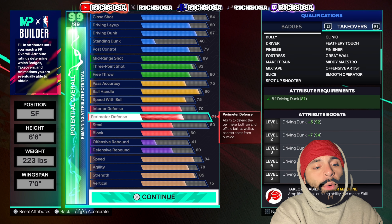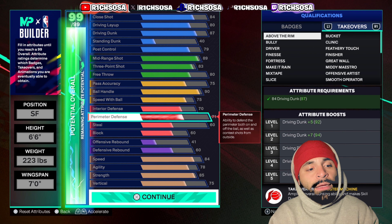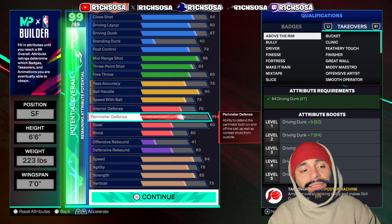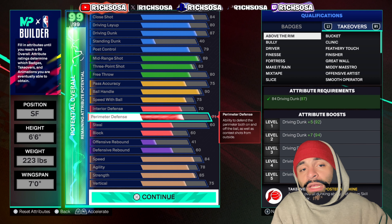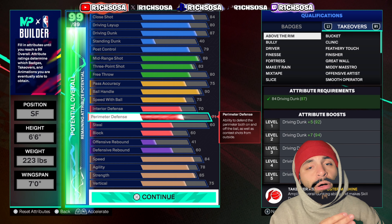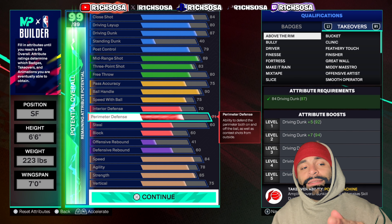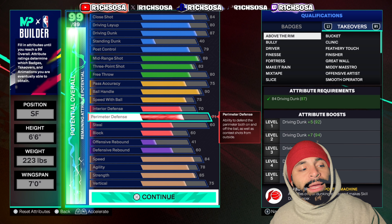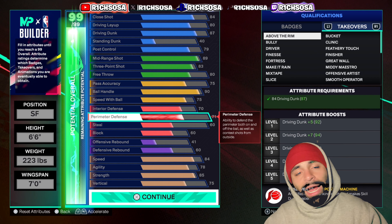With the takeover abilities, Spot Up Shooter gives you Marksman — a plus 10 to your three-point shot, which is great. Make It Rain with Fortress gets you a plus eight toward three-pointer and strength. Or if you go Above the Rim, you get a plus 15 toward driving dunk for a 99 driving dunk, and you also get the Poster Machine takeover ability. This is a great build from top to bottom.